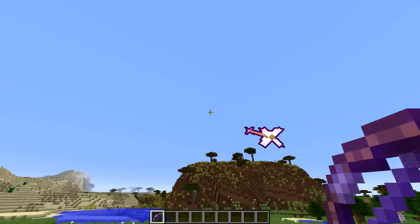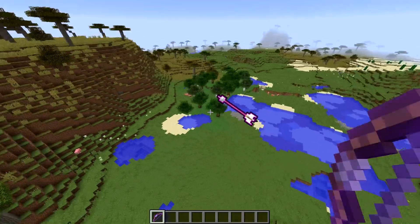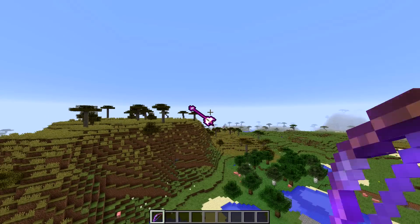If you pull back your bow just a little bit and shoot it straight up in the air, you can see the arrow will go up and then eventually just stop moving altogether and float in the air, and eventually it will despawn.